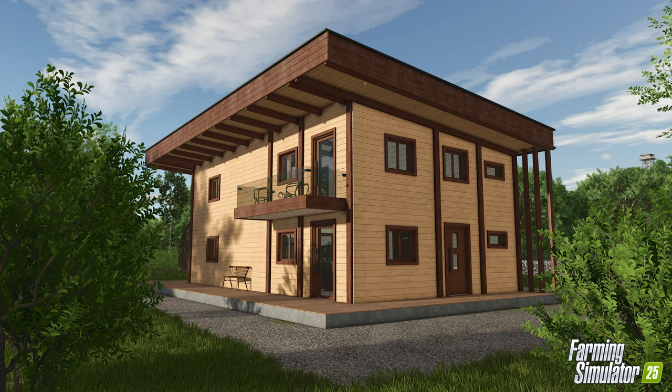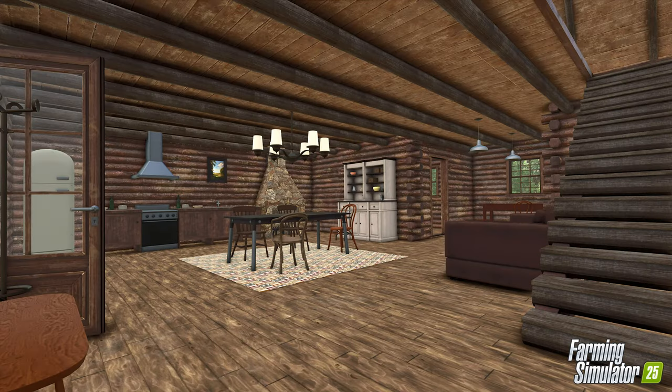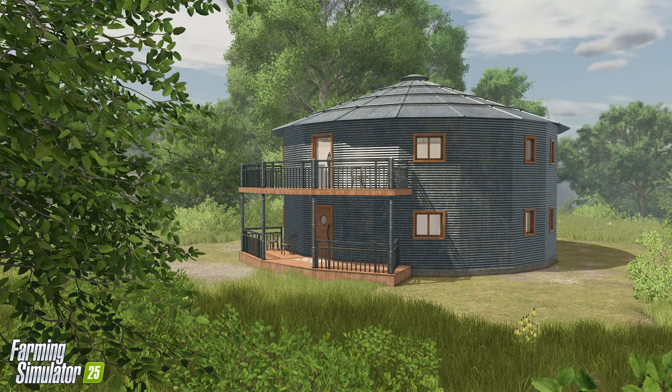Construction projects like the museum, carriages, or even the rope park might not be up everyone's alley — the barrier to entry is much lower for farmhouses and barns. Unlike the farmhouses in FS22, players will be able to walk into and explore various rooms within each model. At least four different models will be available upon launch, ranging from a log cabin to a converted grain silo.